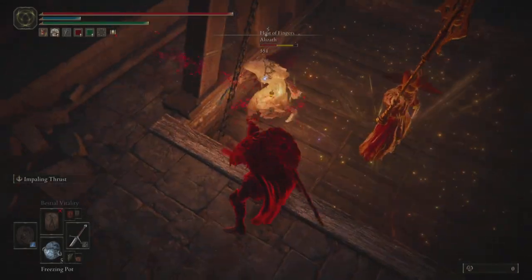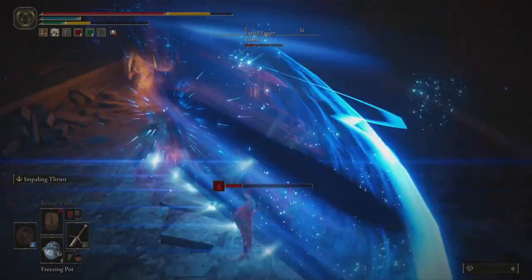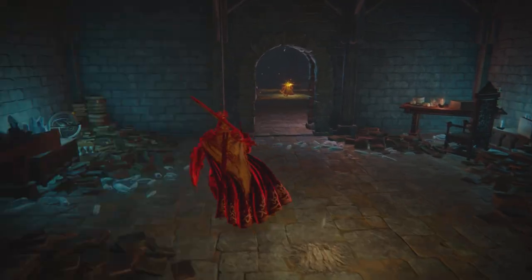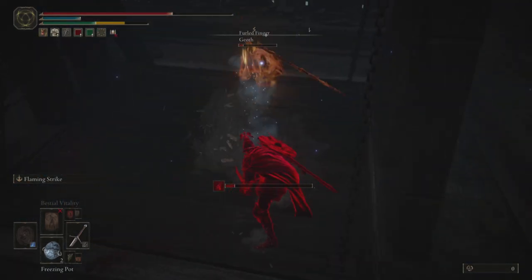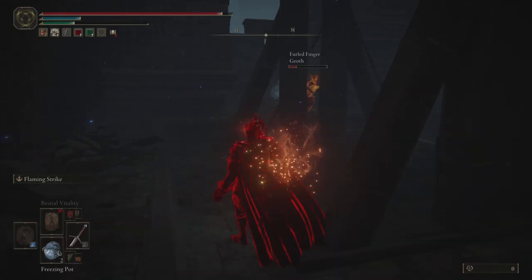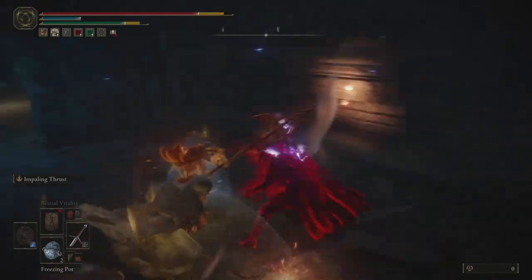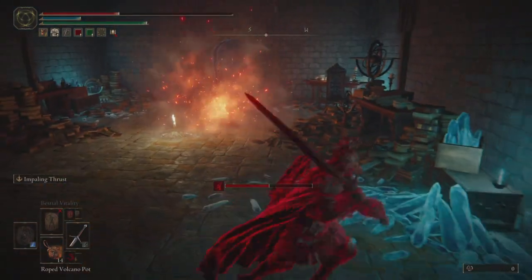Next up we have a longer invasion that showcases the kind of approach you can have with the Claymore and how to utilize it against lots of different things. Immediately I noticed one player is a little bit weaker than the others, so I toss a freezing pot their way and almost kill them. One thing that is difficult about the Claymore is that you can't chase down people as well as something like a thrusting sword — being deliberate with your chase downs is going to be important, but also kind of difficult with this weapon.